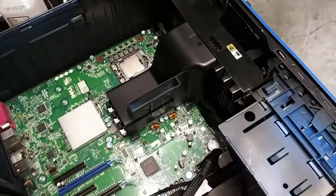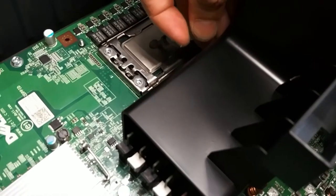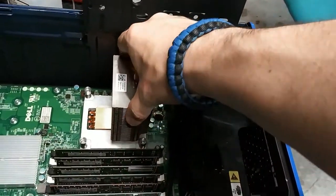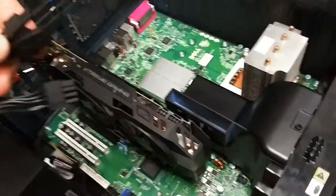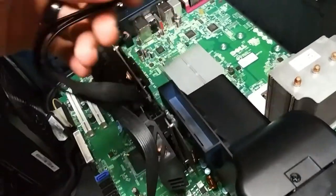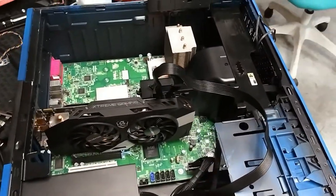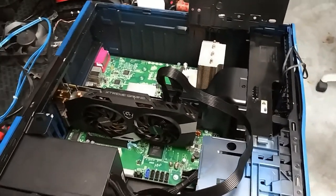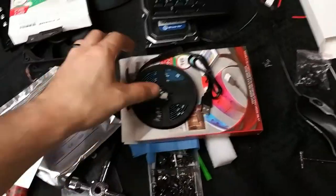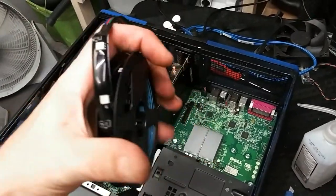That cover you see me putting on goes over the RAM — it's what brings in air. We're going to throw a little thermal paste on and mount the stock CPU cooler, which is fine. Cable management is basically zero in this case, but I managed to get everything to fit. I didn't really know where to put the SSD, so I just kind of shoved it in there.